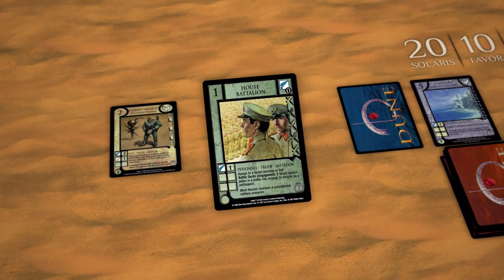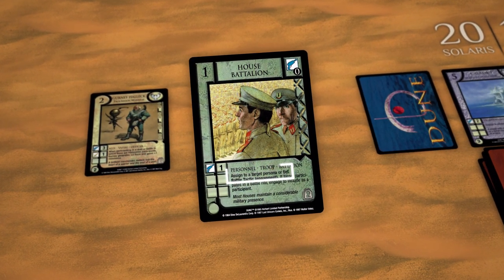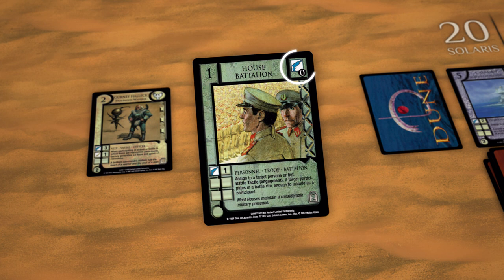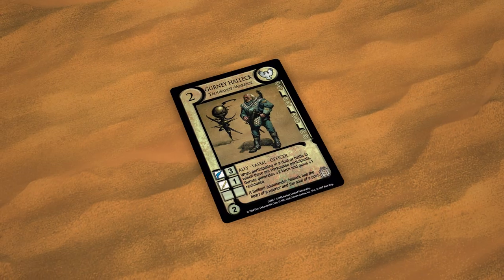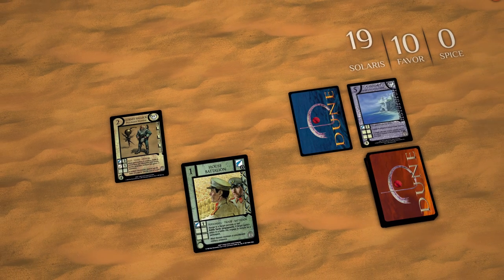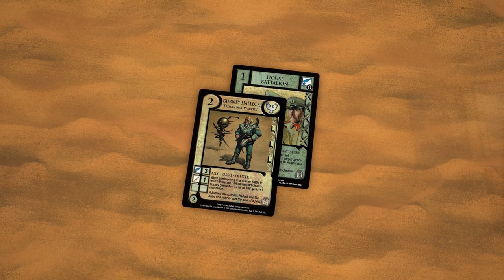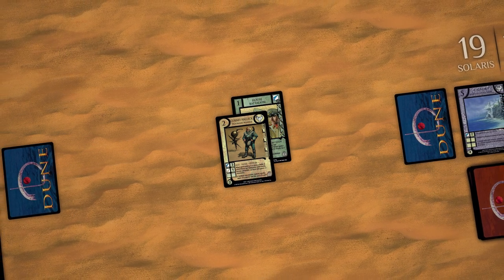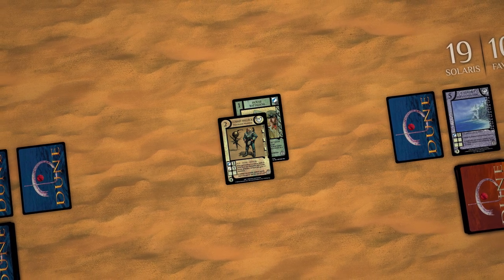Here's an example of deploying a card. The Atreides-sponsored house would like to play a House Battalion. The card's operation reads to assign it to a target Persona or Fief. They have a Gurney Halleck in play. House Battalion's talent requirement is Battle 0, meaning the card it is assigned to must have at least 0 in the battle talent. The house pays the cost and assigns it to Gurney Halleck. Gurney Halleck has a command limit of 2, so he may be assigned one more personnel. Because deploying a house card is a general operation, the Atreides-sponsored house may deploy additional cards afterwards.